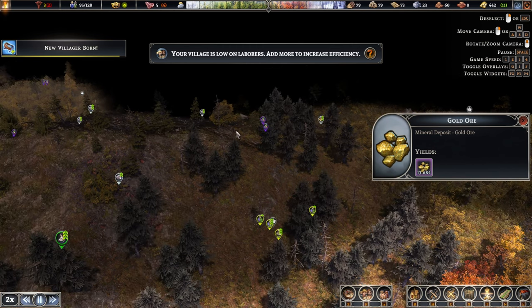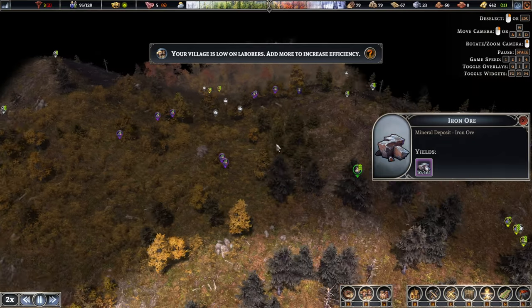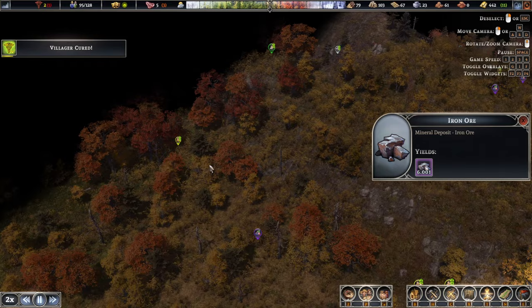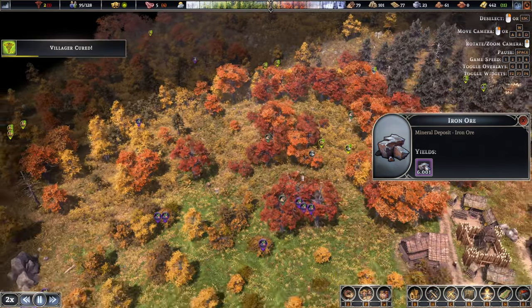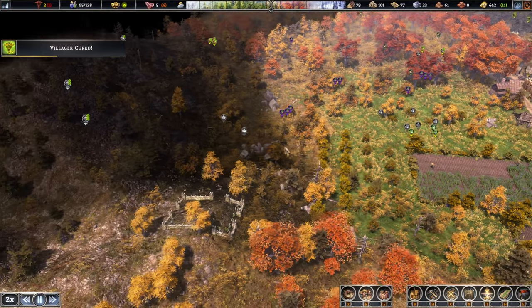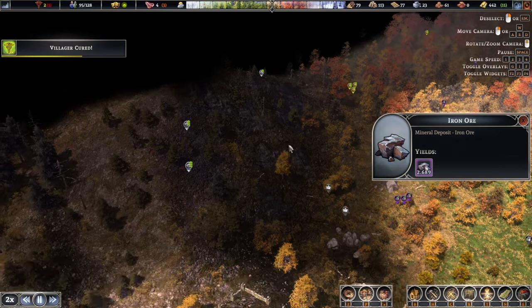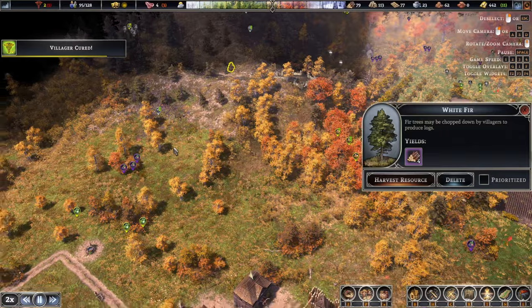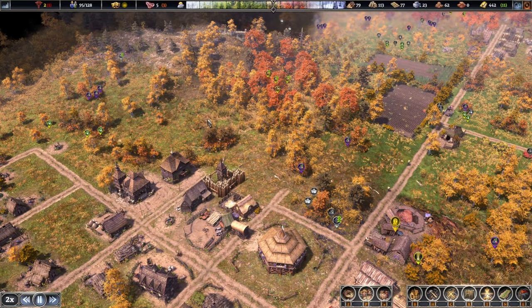How much gold do we have? 13,000 — 10,000 on that one, 3,600. And I'm pretty sure there is another patch of deer which we can hunt, but I don't think we need it just yet. There should be — yes, 17,000 in these two. Should be fine. This is pretty close and easy to get to.